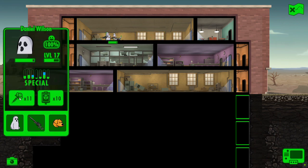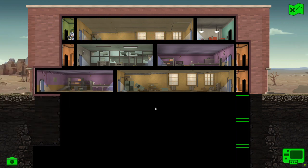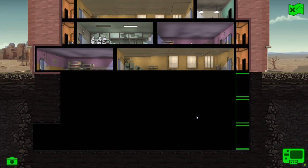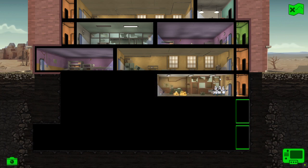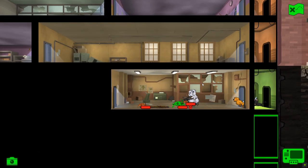Onwards and forwards. Let's give a Stimpak to that one because health is getting a bit low. We have three more floors to go through — two up, three down, which is why we went up first. Now down we go into the guts of this building, into the basement. Hopefully some caps, because currently we have none. The end goal here is Bottle and Cappy, and that's all we care about.